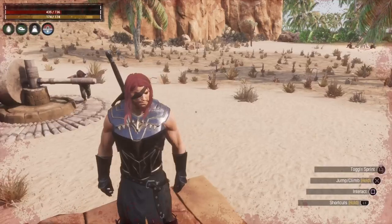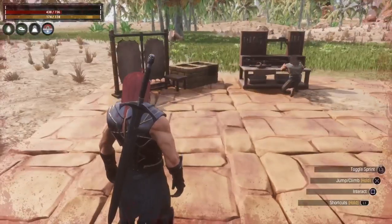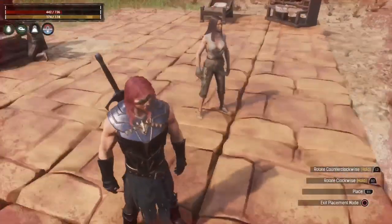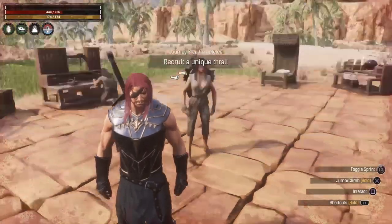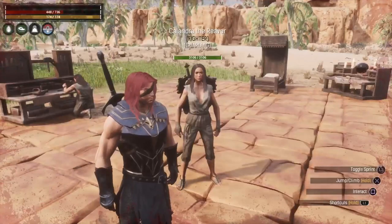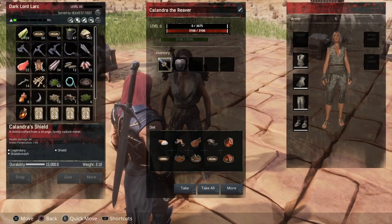For an example, I've gone ahead and acquired a tier four thrall. You can tell this by seeing that she has a unique name. In order to place her, add her to the hotbar and simply place her on the ground as if you were placing anything else. Once you have the thrall placed you're able to access their inventory as well as view their stats and change different behavior settings.